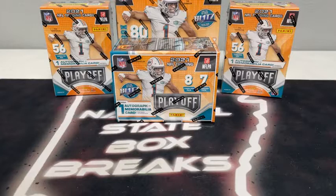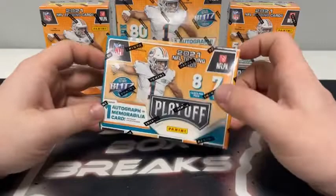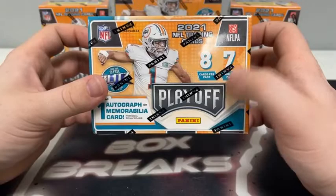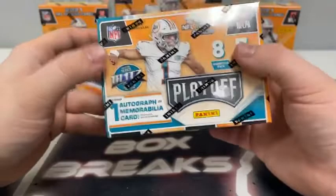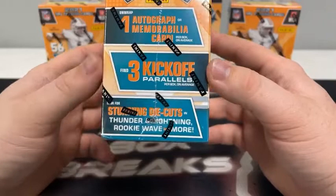We got a Megabox and three Blasters in the break tonight. We've done two or three other Playoff Football breaks. Haven't ripped a ton of it, but it's always been fun. Three Blasters, one Megabox. There's a little error — it says cards per pack on both; one of those should be packs per box. There's either seven or eight packs and either eight or seven cards per pack. We should see one auto or mem card per box on average. Also looking for the three kickoff parallels per box on average.